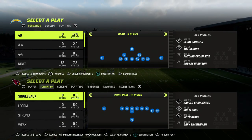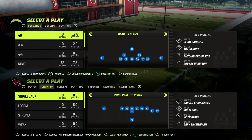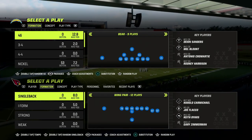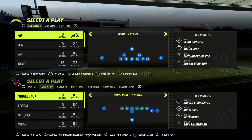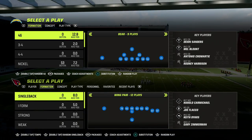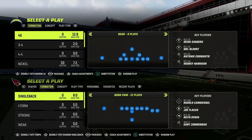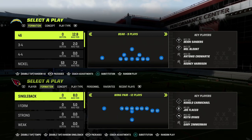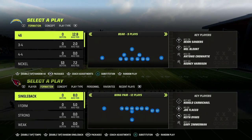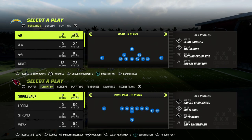You have the ability in this game to change the depths of all of this. I created a free e-book for the community teaching the five cornerstone pillars of passing concepts in Madden. Any competitive offense you look at out of any year of Madden will have some variation of these five cornerstone concepts. If you want to get that e-book completely for free, I'm going to leave a link in the description.